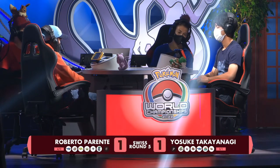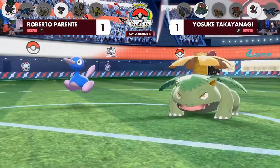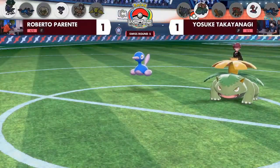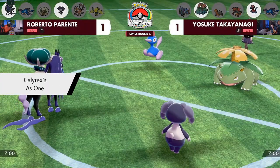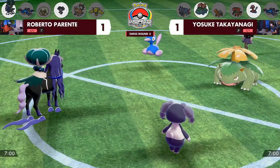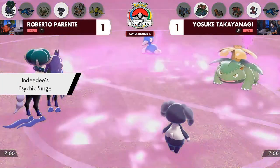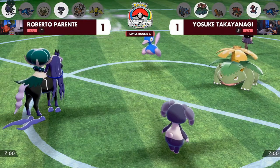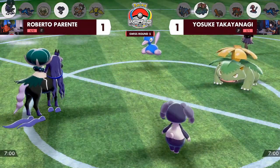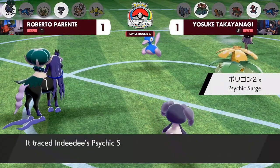What can Torkoal do against Kyogre? You can still go for Eruption, but it's a weird move — similar to Water Spout but fire type, with base power decreasing as HP lowers. Yosuke has the same leads as before, and Roberto too. Yosuke knows what could happen if he allows Shadow Rider Calyrex to set up. The mind games by going with the same lead as game two force worries: will he switch in Torkoal? Will he Protect? Will he use Follow Me to redirect Sleep Powder?